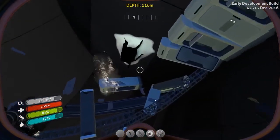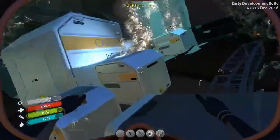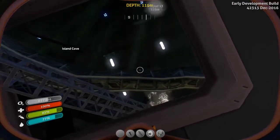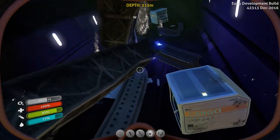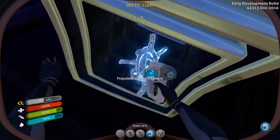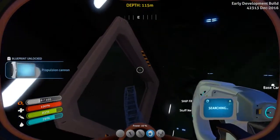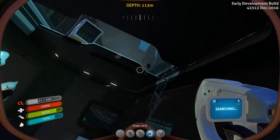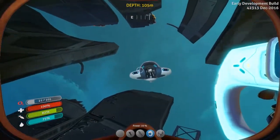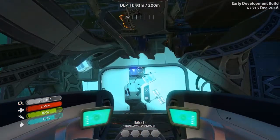No indication of anything I can scan yet, not even this bench. I hope I find something — this is a really nice find with this wreck, but I don't seem to find anything yet. Oh, can we go in here? Oh yeah we can — what the heck is that? Oh, that's exactly what I was looking for — the propulsion cannon fragment! I think if I scan this one... yes, we could actually make the propulsion cannon now! I think it's a weapon — anything called a cannon I think is a weapon. That by itself was worth this entire trip.